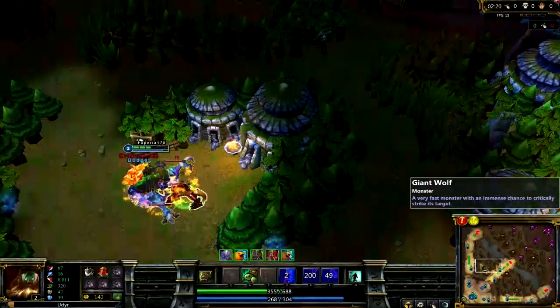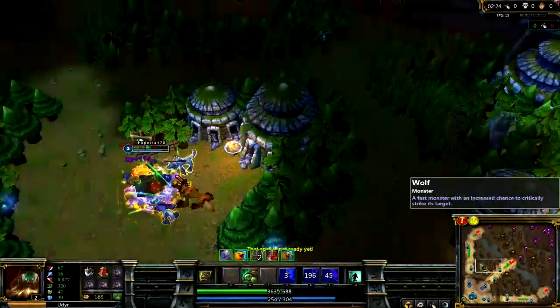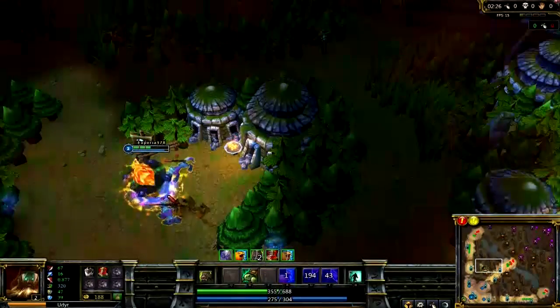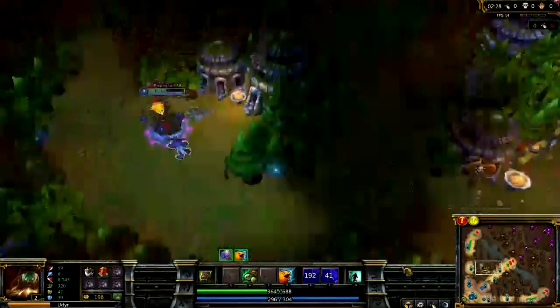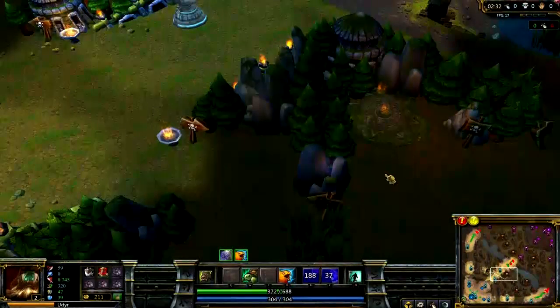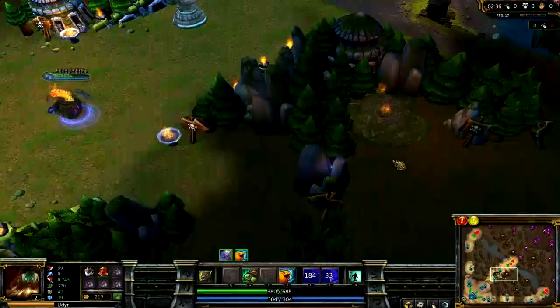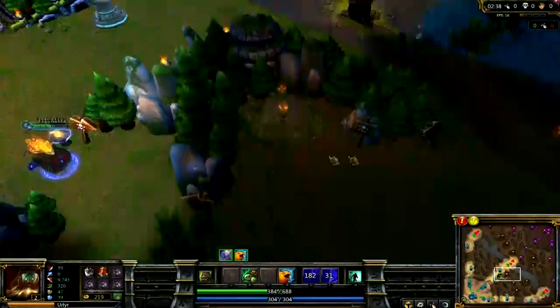It looks like Season 2 ranked games now have the jungle camp buffs, which is gonna be good. It means camps are easier and you can power through them faster — that's faster leveling for you, easier ganks, all sorts. What's not good about that?